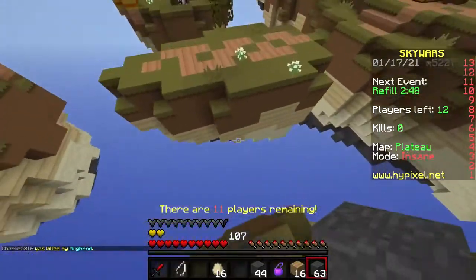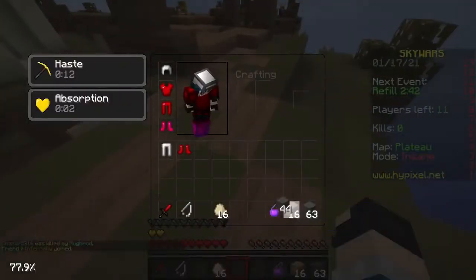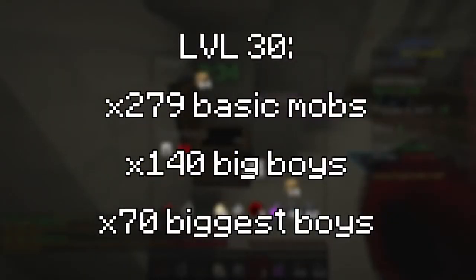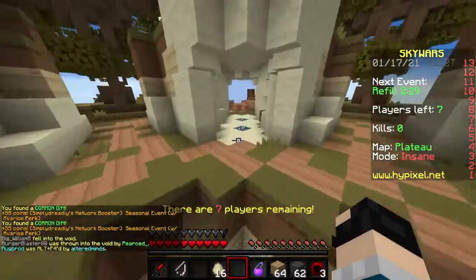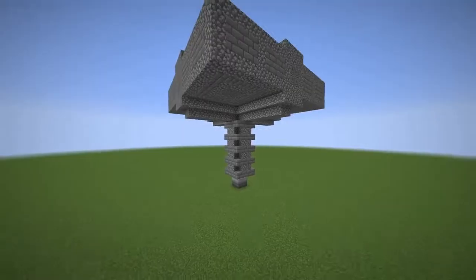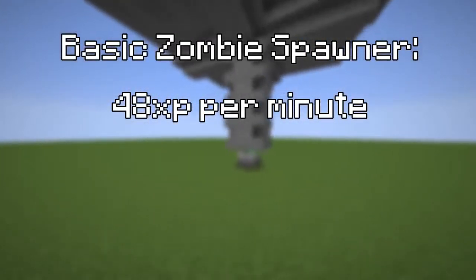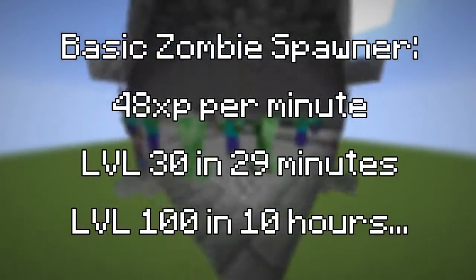However, it's unlikely you'll be farming Ender Dragons any time soon. To get level 30 you'd need to kill 279 basic mobs, 140 guardians, blazes, or evokers, or 70 hoglins or ravagers, and of course 1 dragon. A basic zombie spawner can get you around 48 XP per minute, or level 30 in just 29 minutes — and level 100 in about 10 hours.